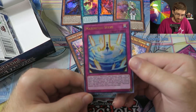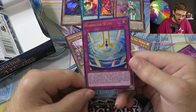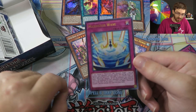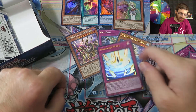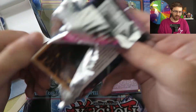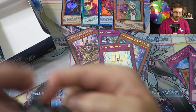Marincess Wave effect: if you control a Marincess link monster, target one face-up monster your opponent controls — negate that monster's effects until end of turn. If you control a link-two or higher Marincess monster, all face-up monsters you control are unaffected by your opponent's card effects until end of turn. And if you control a link-three or higher Marincess monster, you can activate this card from your hand — no need to set it. Very powerful protection card.